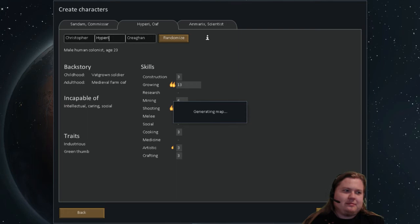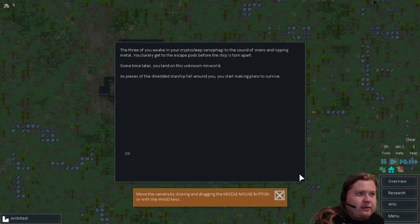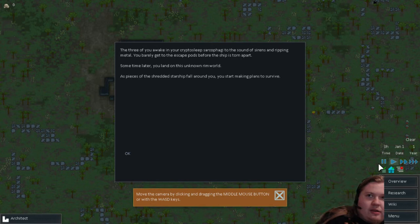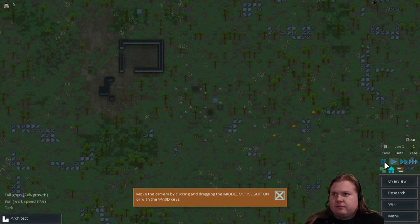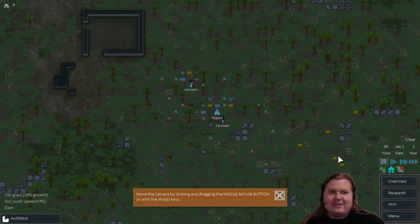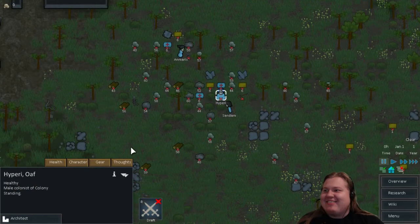I'll get something to drink quickly. Let's see how quickly we die now. Three of you awake in your cryo-sleep sarcophagus to sounds of sirens and ripping metal — you barely get to escape. Can I pause during this? To the escape pods before the ship is torn apart. Sometime later you land on this unknown rimworld as pieces of the shredded starship fall around you. You start making plans to survive. And there you are — southern hillbilly productive hippie. No — you're a space hippie. You're also really fat with purple hair.